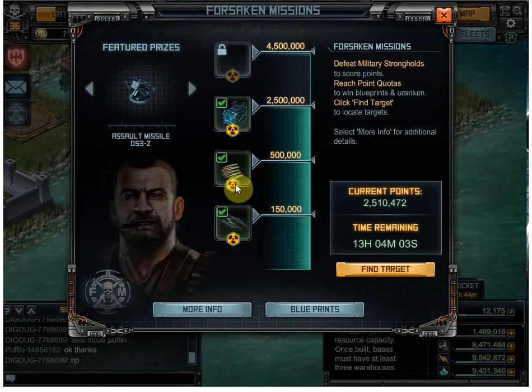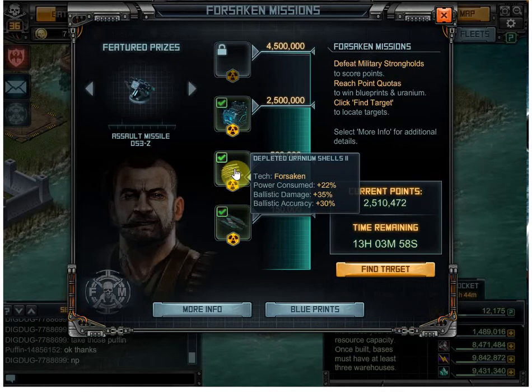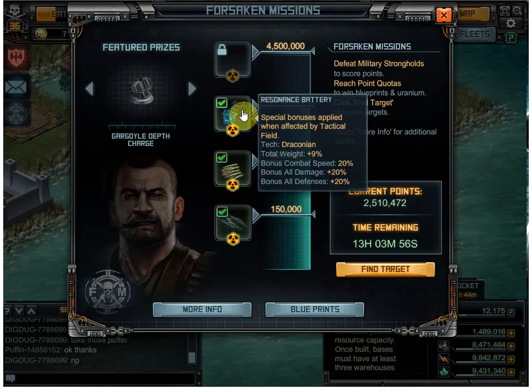The weekly raid, I got stuff I don't really care about. I got the Destroyer X, I got the Depleted Uranium Shells 2, and I got the Reconnaissance Battery. That one I need to go research — I don't really understand how that one works yet.